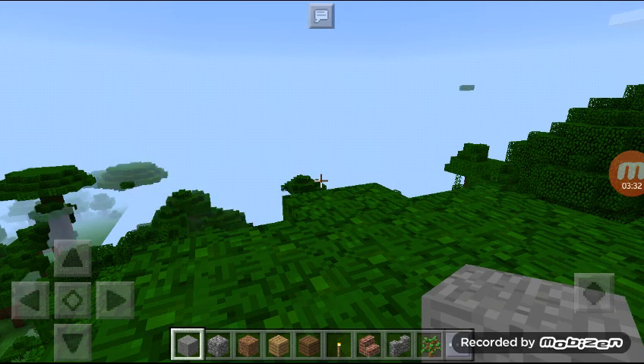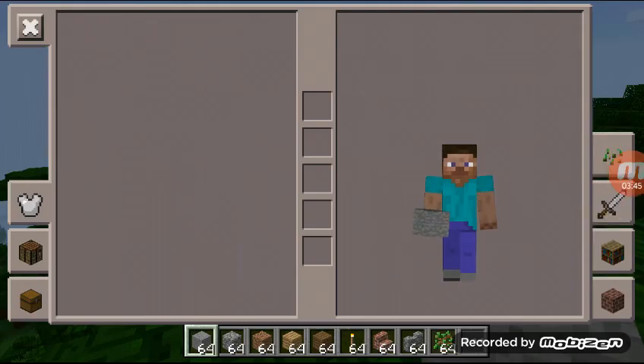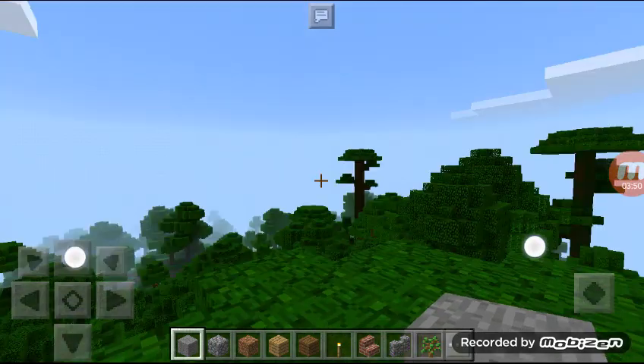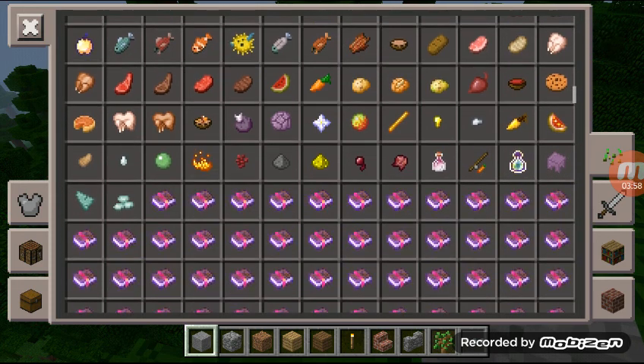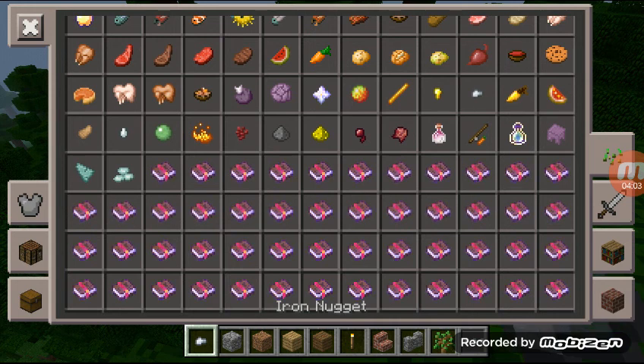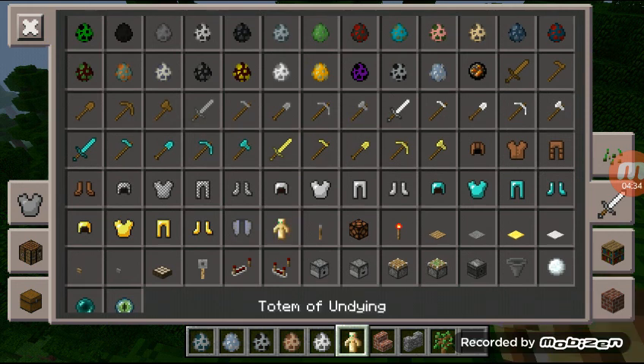So I'm going to show you what's new. There are so many new items — there are five new ones here. This is the iron nugget — this is new. There is also spawn wax small, spawn llama, spawn seed, spawn poor bell, and the totem of dying.